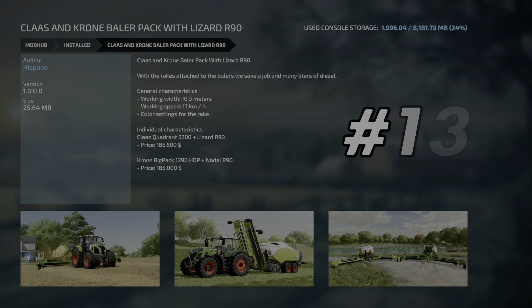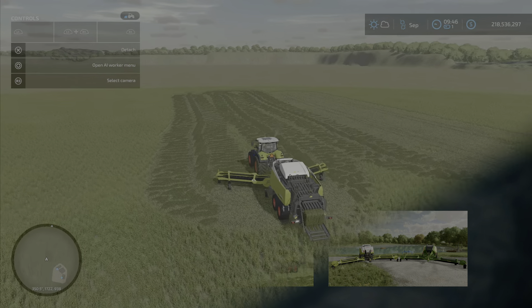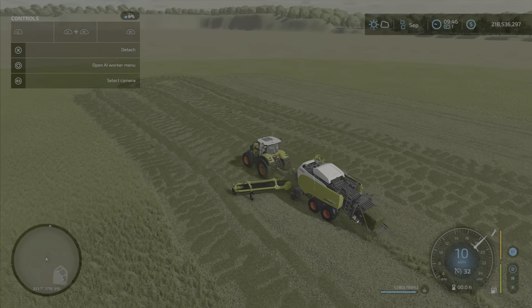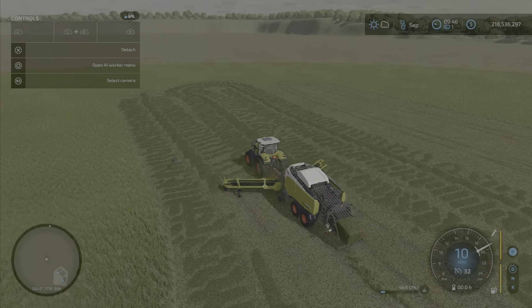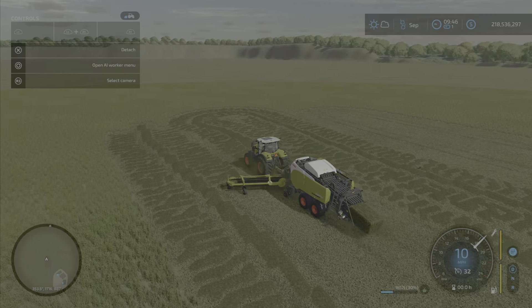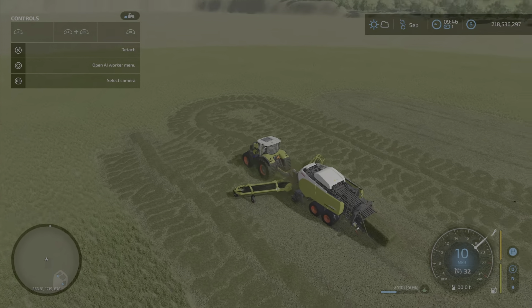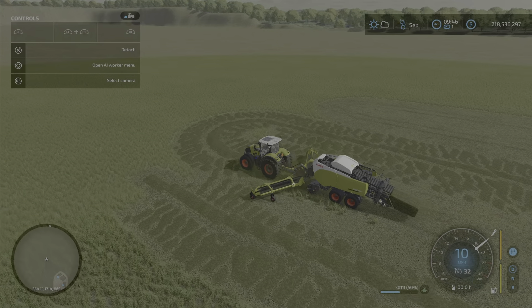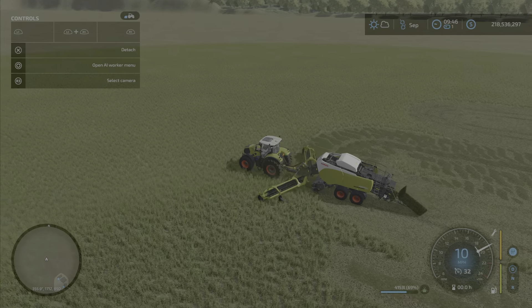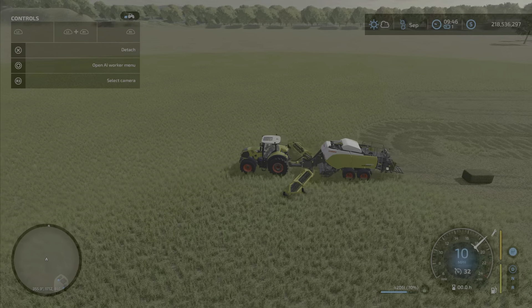Our 13th mod is the Klaus and Krohn Baler Pack with the Lizard R90 by Hisklinol. Both the Krohn version and the Klaus version of this baler combine wind rowing with regular baling, which skips a process and helps you out quite a bit. It also only requires 250 horsepower to run, which is not a lot.